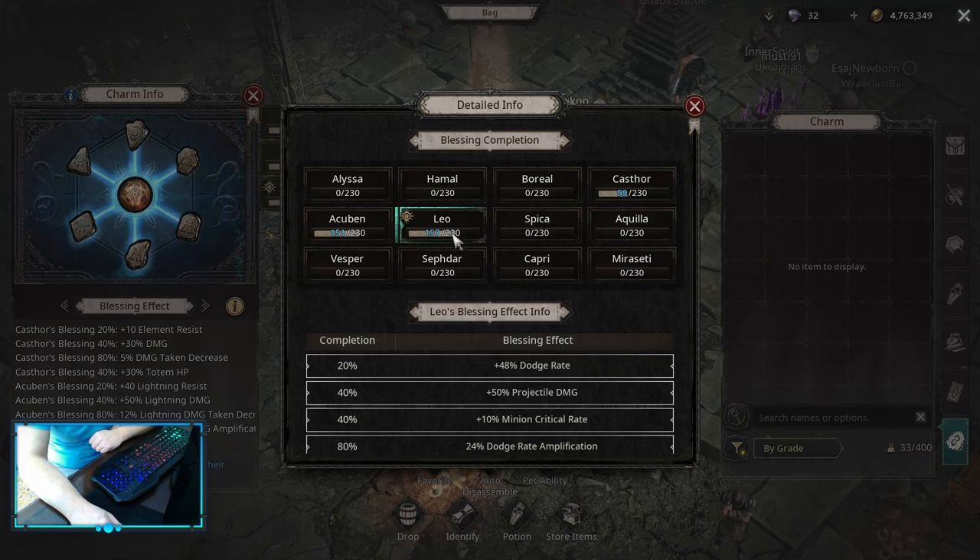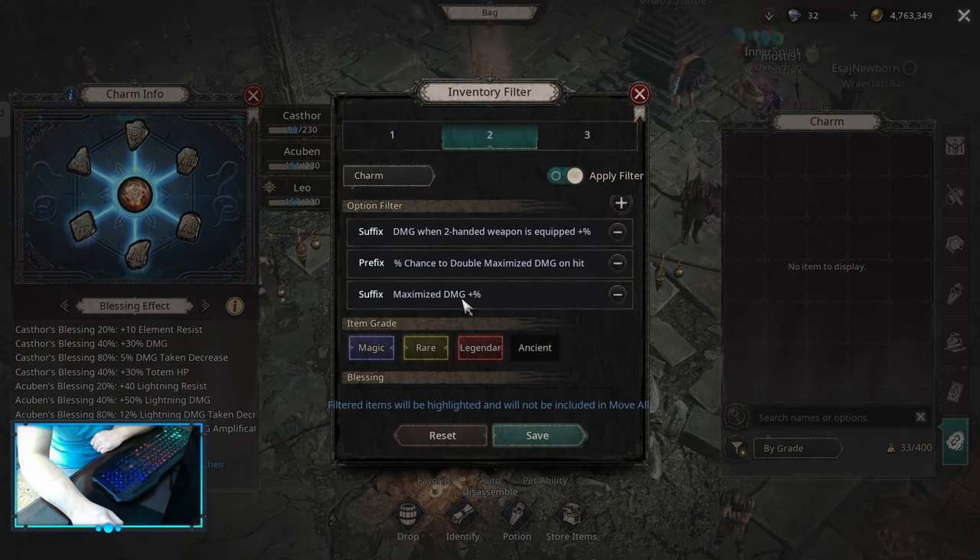For Charm Blessings, we want to start with Acubin, then Lower into Caster. These three are the only options we have. For the Charms, we are looking for Maximize Damage Multiplier — this is the main one we want to get. After that, Damage Multiplier when Two-Handed or just a Damage Multiplier. Both of those options work really well. The optional third would be Chance to Deal Double Maximize Damage, but this one decreases in efficiency if you have Band of Certainty, and it's not as good as just Damage Multiplier on this build.